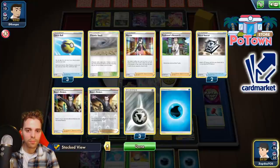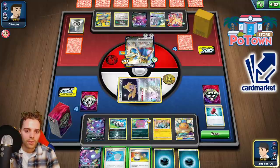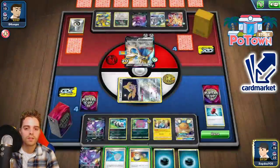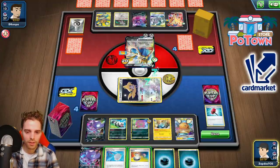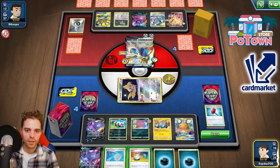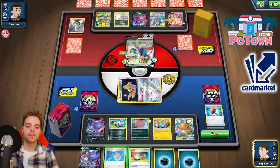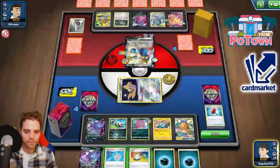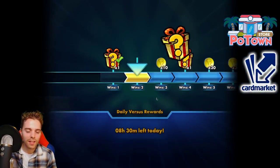Three energies in hand, two Boss's Orders — no room for Eldegoss. Great Catcher gone as well. We could technically go for Sableye — how many switches are in his discard pile? Two switches. He needs to find Switch and an attachment. Scoop up the Galarian Zigzagoon — if he attaches an energy he will get damaged. We can go for Loot Search to get a Hammer back, or strike damage with the Sableye. They just concede — they were not able to get the Altered Creation GX off.